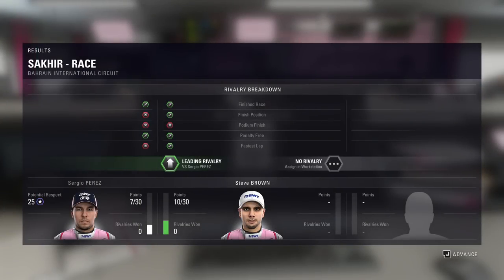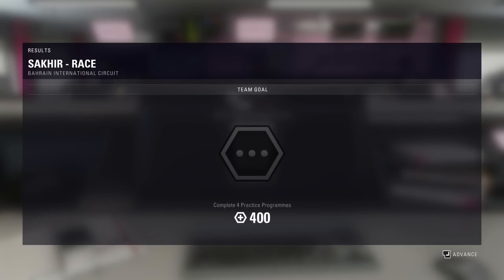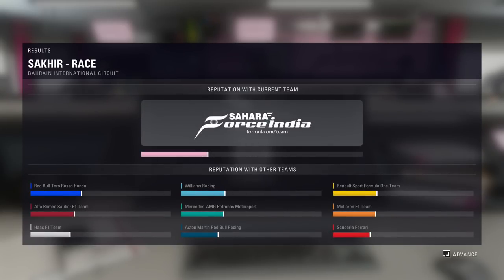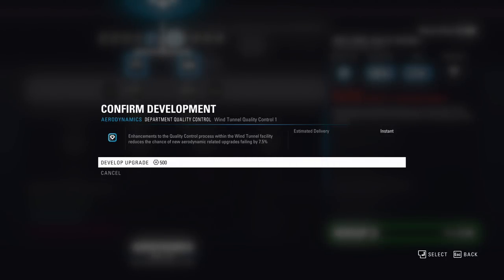Hello viewers, SuperTT here. Formula 1 career mode is back — round number three. It turns out I'm already out of date because I chose Force India and now they're actually called Racing Point Force India. So I'm already out of date. Authenticity: zero out of ten.